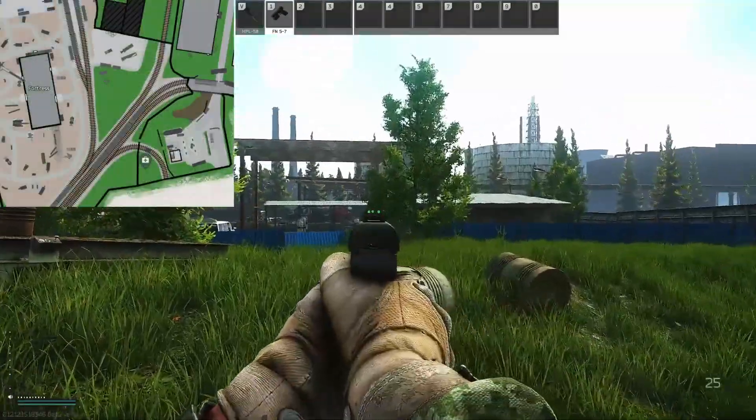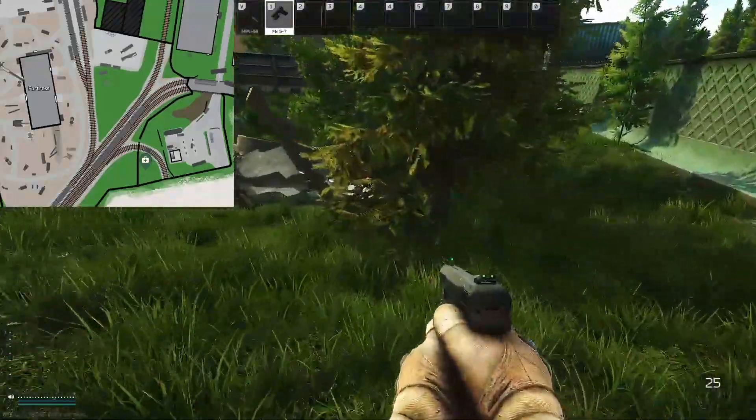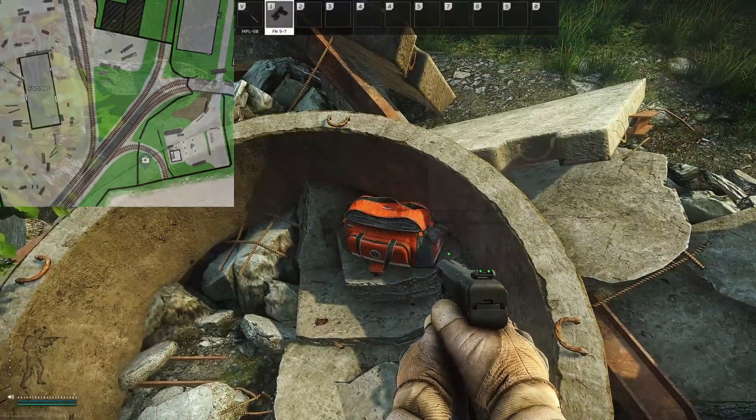The next location is by Old Gas Station, just here — we've come from the fort all the way over there through this fence. We're looking at what we call the giving tree because there's usually loot just sat there, and there's a medical bag inside this concrete circle here.